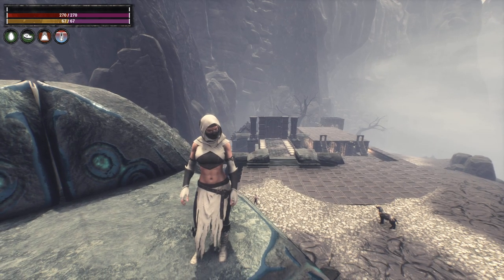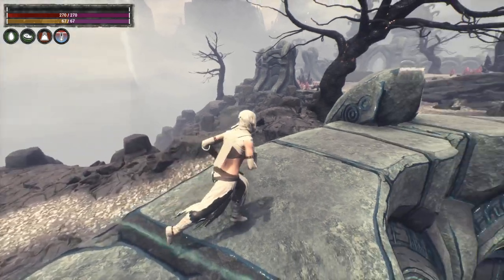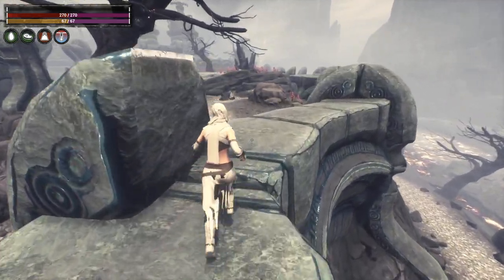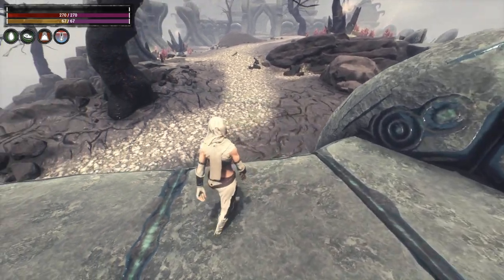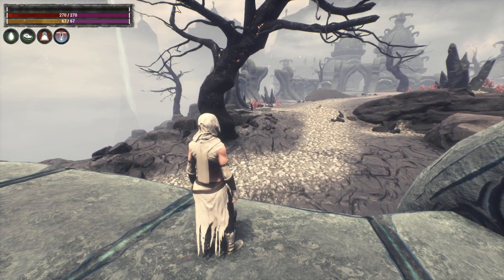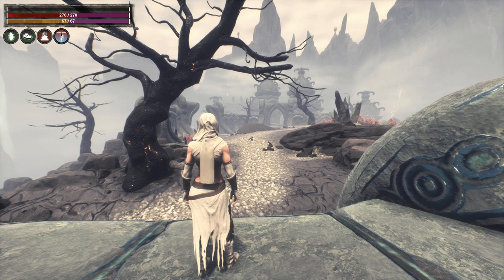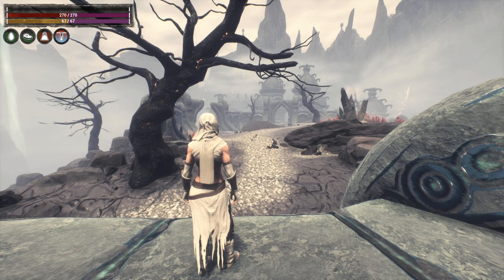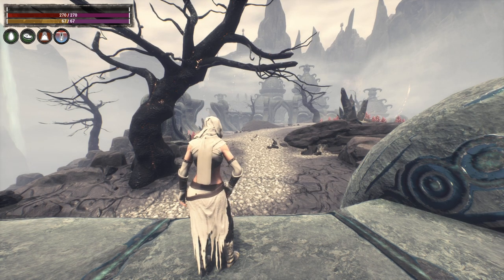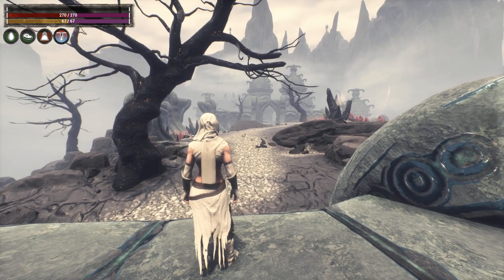I wanted to show you why I chose this area. First of all, there's a lot of resources here. All those little red plants you can see are a source of wood. See that little creepy crawler worm right there? He spawns in every now and again - he's not always there - but when he does, if you kill him he gives you abysmal flesh, which is hard to come by. So this will be a great spot to farm that little guy.